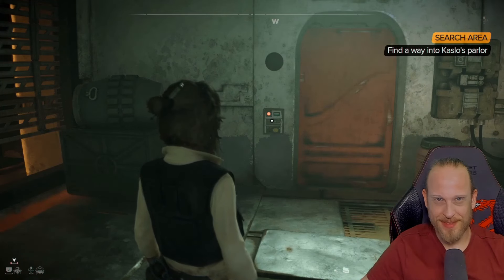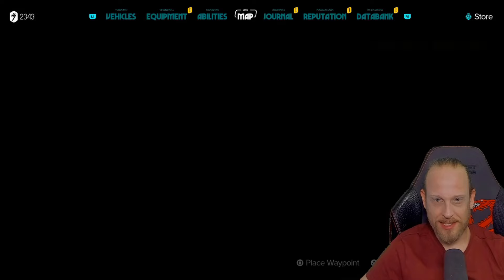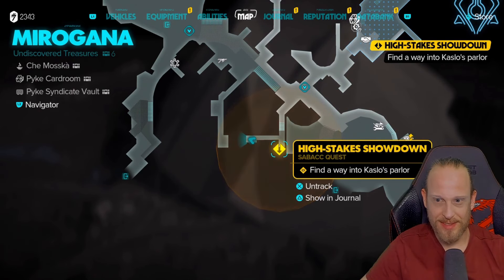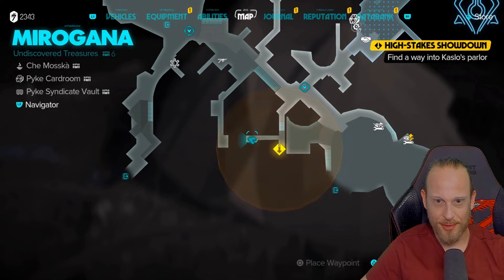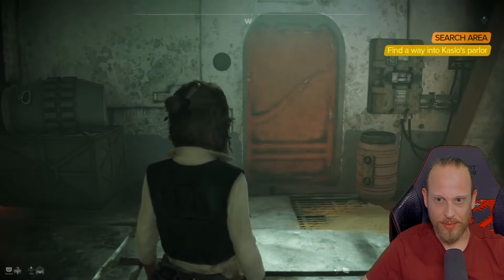Alright my dear ones, let's get started. I will now show you the solution very briefly and concisely. I'll quickly show you the location on my map again. So here I am, finally in front of the locked door. We really want to be in Kaslo's Arcade, but everything here is really barricaded — and that's where the problem lies.